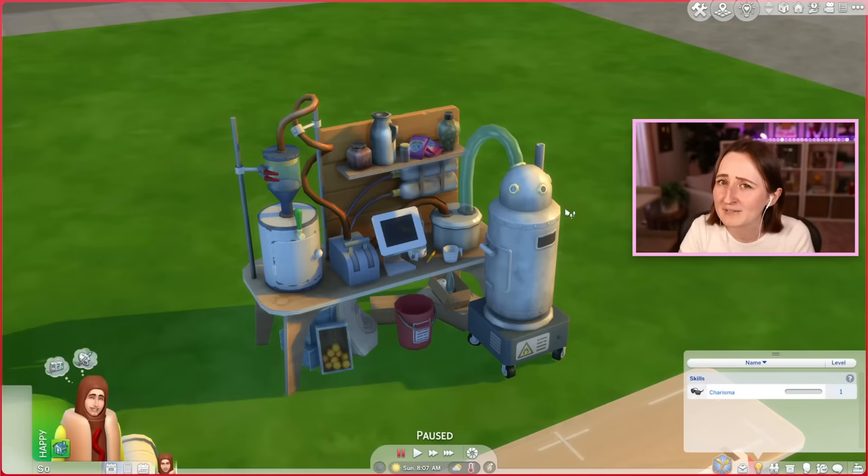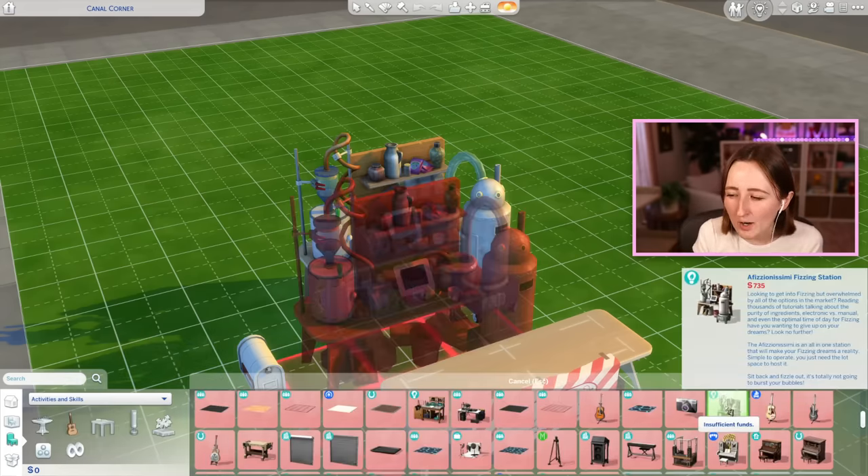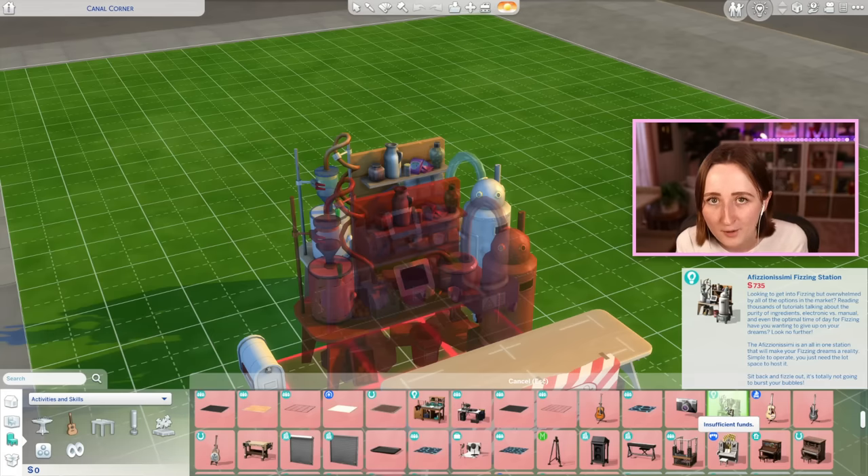Some of you may have never even seen this thing before. It's called the Ophigiana Simi Fizzing Station, which is kind of a mouthful. It costs 735 simoleons, and the description says: looking to get into fizzing but overwhelmed by all the options in the market? Reading thousands of tutorials, talking about the purity of ingredients, electronic versus manual, and even the optimal time of day for fizzing — have you wanted to give up on your dreams? Look no further. The Ophigiana Simi is an all-in-one station that will make your fizzing dreams a reality. Simple to operate, you just need the lot space to host it. Sit back and fizzle out — it's totally not going to burst your bubbles.